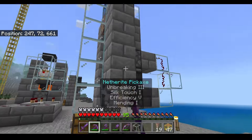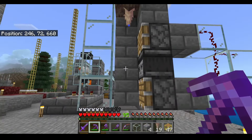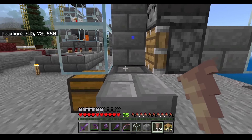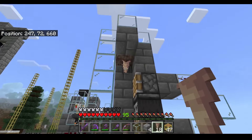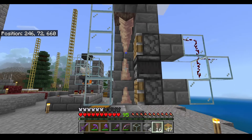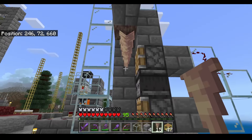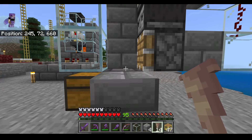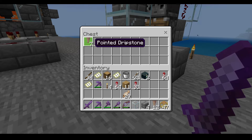From here we can test out the farm. Dripstone is going to grow from both sides — it will grow from the hopper over here and also from the top. Eventually the dripstone will reach the observer's point of view and it will smash it from both sides. If it grows from the top it will smash from the top, and if it grows from the bottom first it will smash from the bottom. The dripstone will then go into the hopper and into the chest.